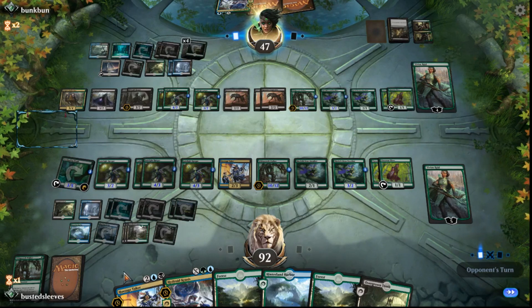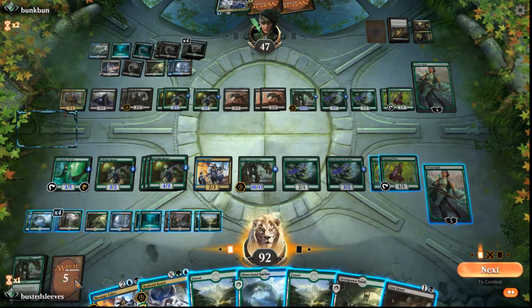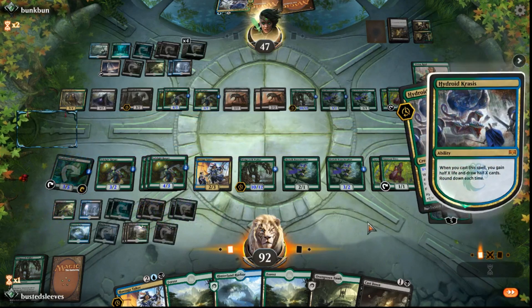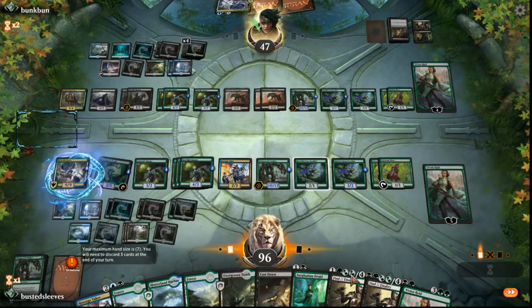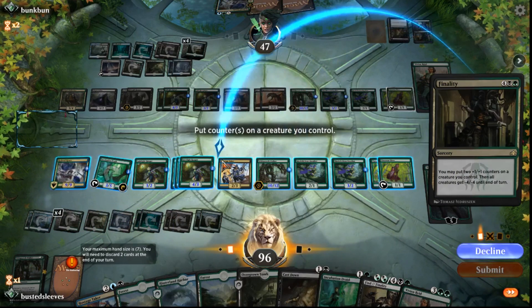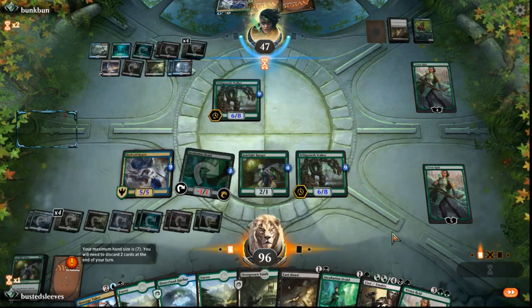We're going to draw a card for turn. If they have a removal spell, we'll get blown out — we'll want to leave one card left in the deck, so we need to draw four. Let's do this for four. That's how we can make it just a nine-nine, just to distract our opponent. I'm going to cast Finality.